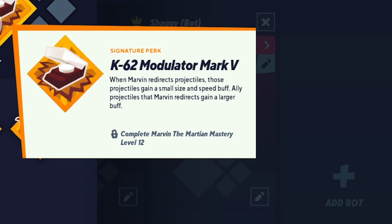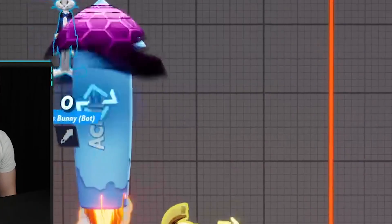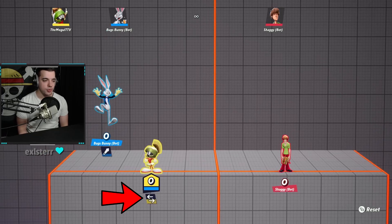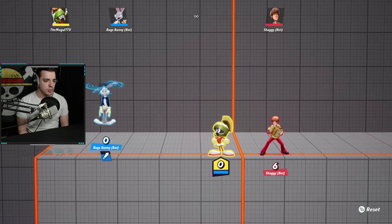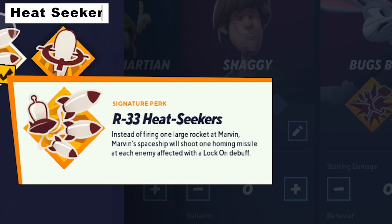Here in the lab, let's look at his perks. First is the K62 Modulator: when Marvin redirects projectiles, those projectiles gain a small size and speed buff; ally projectiles that Marvin redirects gain a larger buff. Watch the Bugs Bunny rocket — see how much bigger it gets. Note: if you have a cooldown, you can still use the button, it'll have a hitbox, but it won't redirect the projectile or make it bigger or faster with this perk.